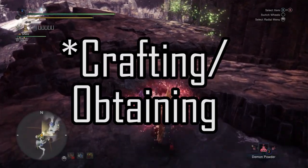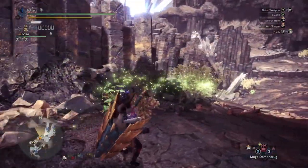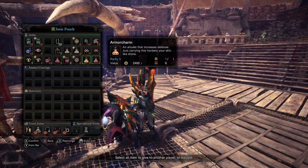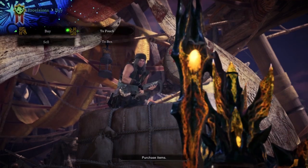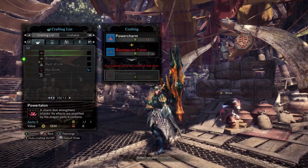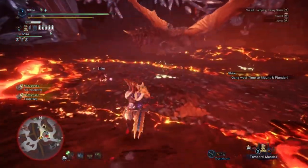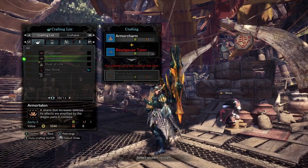The next thing you should do is craft items that buff your attack and defense. Four items provide permanent increases: the Power Talon, Armor Talon, Power Charm, and Armor Charm — these permanently boost your attack and defense as long as they're in your inventory. The Charms are unlocked after fighting your first Diablos and can then be purchased from the vendor. The Talons are crafted using a Charm plus a material from Bazelgeuse — yes, you have to fight that annoying monster. Make sure to craft another Charm afterward, since making the Talon consumes your existing Charm.